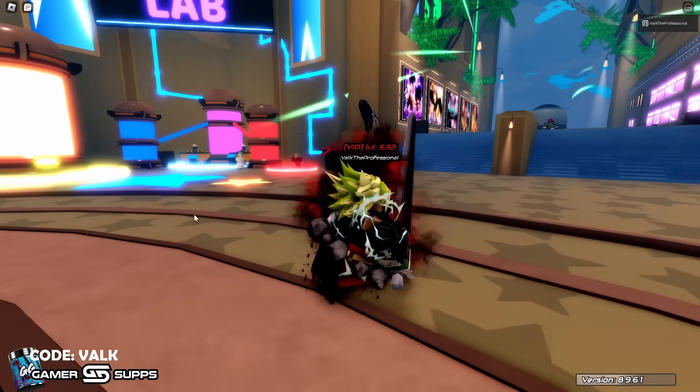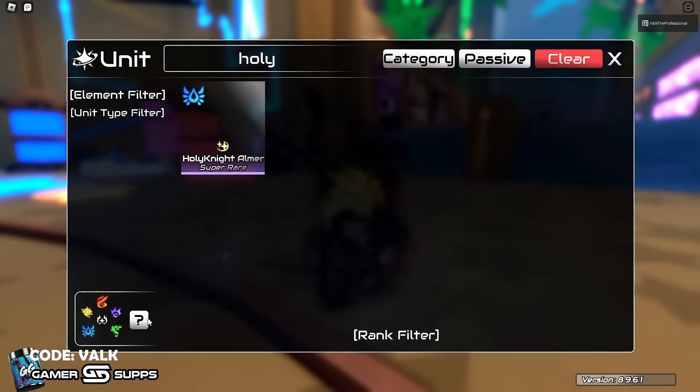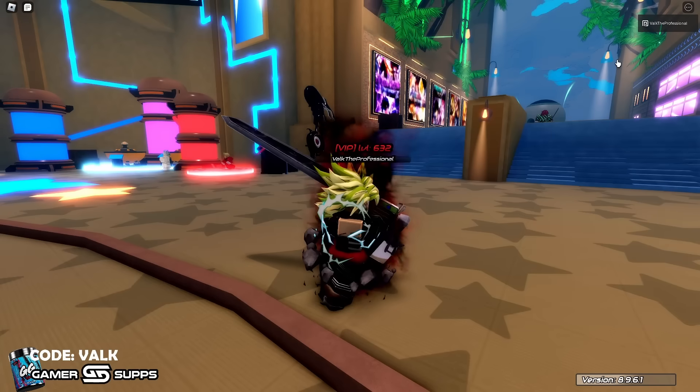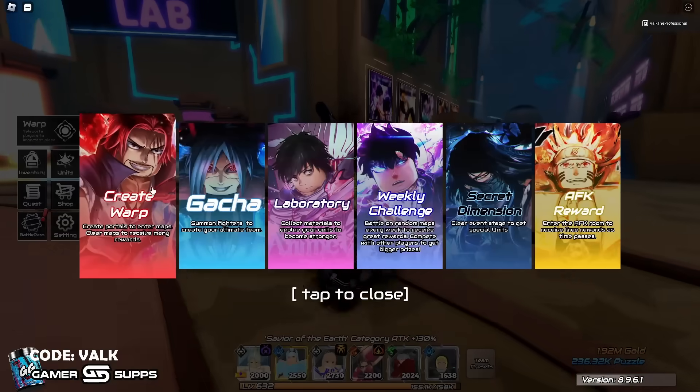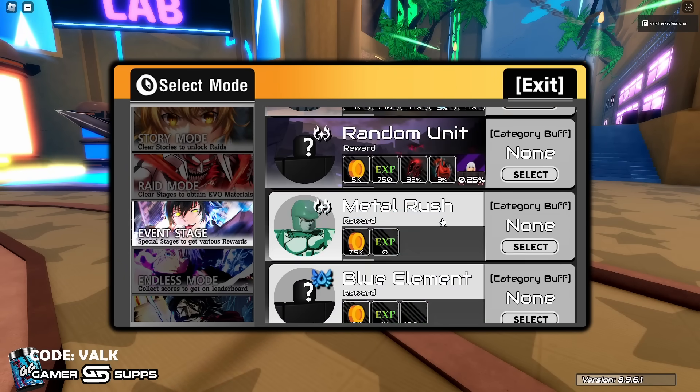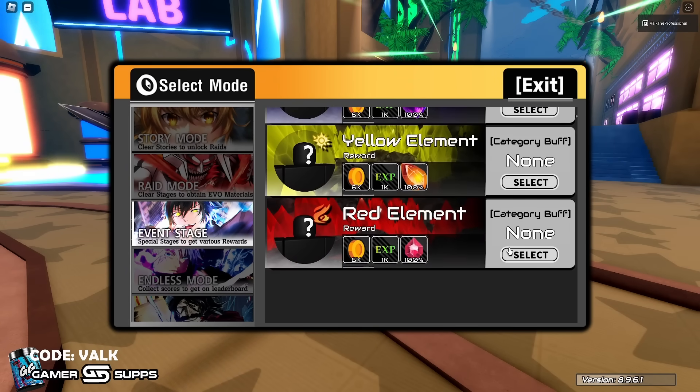He is Water type, so we're going to check the type chart. Water beats Fire, so we're going to go do a Fire orb stage with all these tools we have.